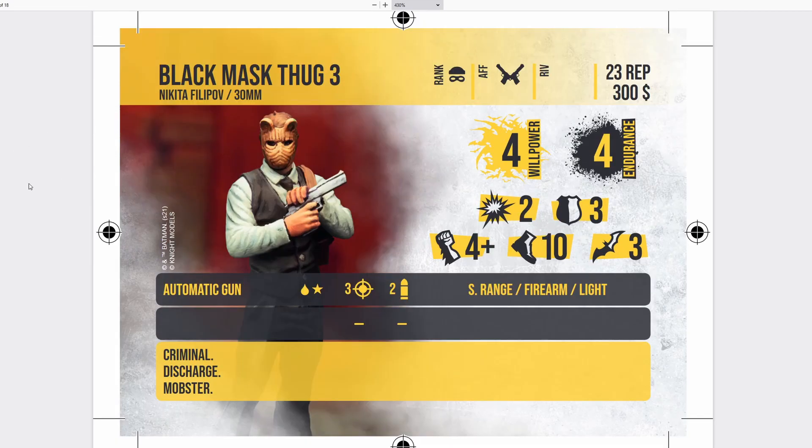Here we have Black Mask Thug 3, Nikita Filipov — 30mm, Rank Henchman, Organized Crime, 23 reputation and $300. He has 4 willpower, 4 endurance, 2 attack and 3 defense — pretty weak stats. He has a 4-plus strength die, 10 movement, and 3 special. He comes with an Automatic Gun similar to Fright's: blood stun, 3 rate of fire — not a very good gun. He has the Criminal keyword and Discharge: after activating this ability, the next ranged attack this model performs this round inflicts one additional blood damage per hit and costs one additional ammo. This allows him to essentially double down on damage, turning a blood stun gun into effectively a double blood stun — similar to a Chicago Typewriter. He has Mobster as well.